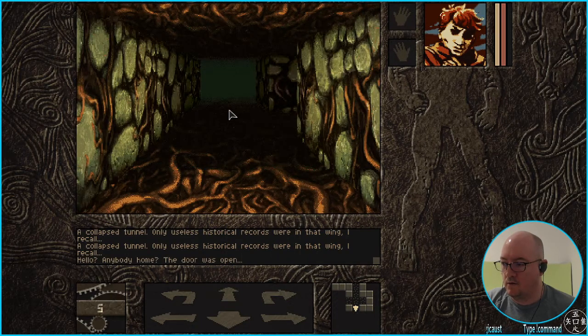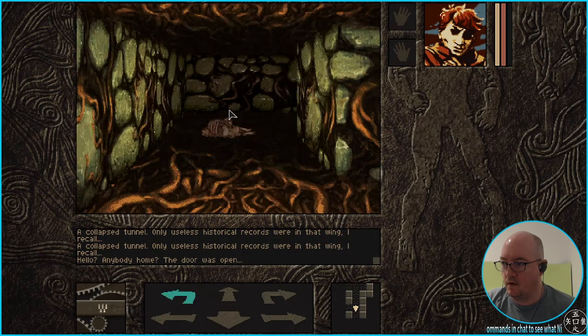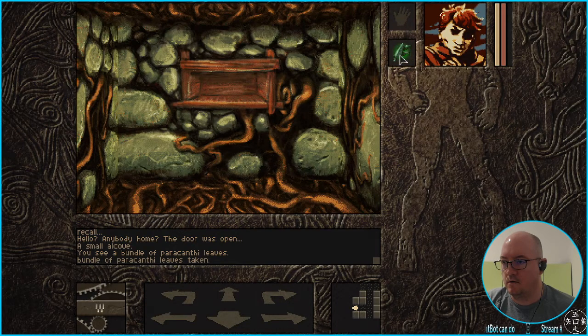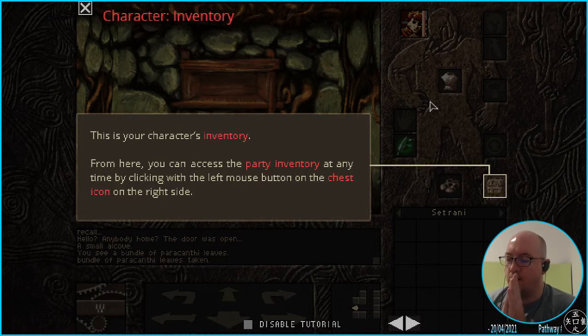This way — hello, anybody home? The door was open. You see a bundle of paracanthi leaves. I don't know what they do. If I left-click... I grip them, I equip them, but I can also put them in my backpack. Someone's heading off for a work appointment, might sneak the stream in the background. They'll be returning for games like this — thank you, chronomages! By the way, you can do the lurk command — exclamation point lurk if you want.